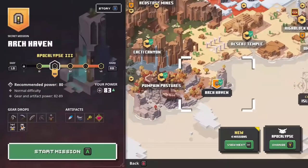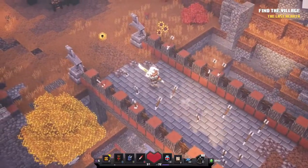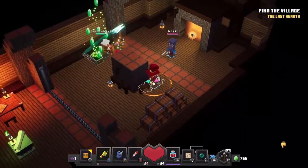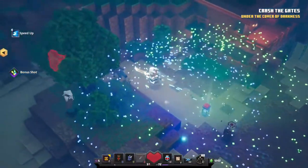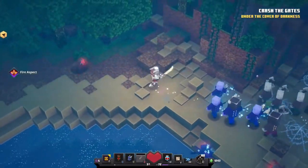The third unlockable secret level is Arch Haven, which may be found in Pumpkin Pastures. Look out for an optional path on the right. At the end of the path is a ship. Enter the ship and battle a cluster of mobs to unlock Arch Haven. Compared to Creepy Crypt and Soggy Cave, Arch Haven has a nice change of scenery and mainly focuses on long-ranged weapons.